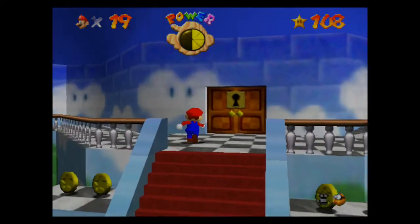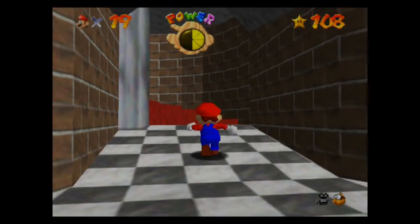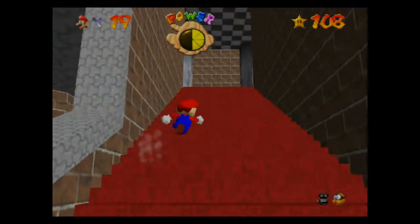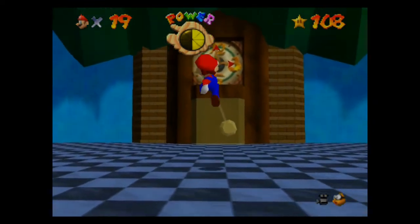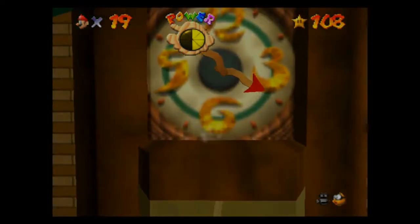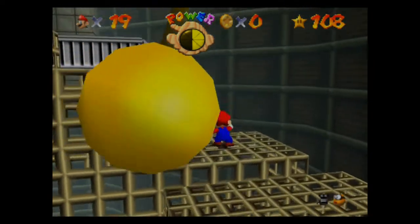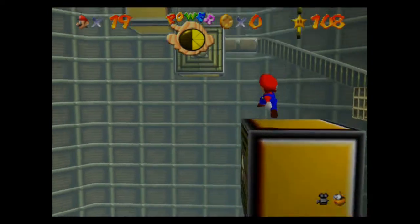Alright guys, now that we have no more regular stars to collect on the first floor, the basement, or the third floor, we have to go to the fourth floor. I guess we'll go into Tick-Tock Clock and see what's in there. Tick-Tock Clock, here we come. Oh, just one — stop time for red coins. I think we were actually supposed to stop the clock. I'm not sure — do we have to necessarily stop the clock for this?